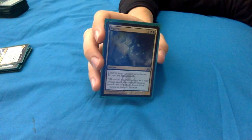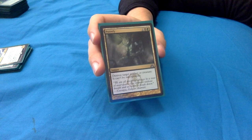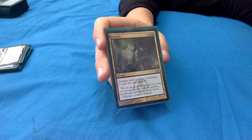One of the other pieces of direct removal in this deck is Putrefy: 1 black green for a sorcery. Destroy target artifact or creature - it can't be regenerated. Just a nice, clean removal spell. Does what it says on the tin.